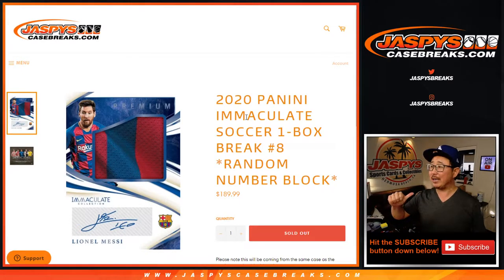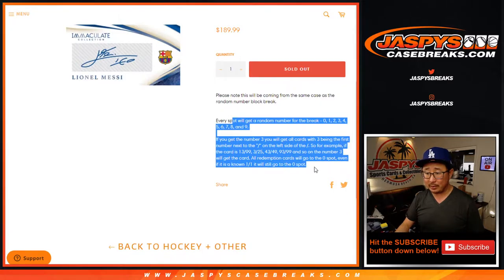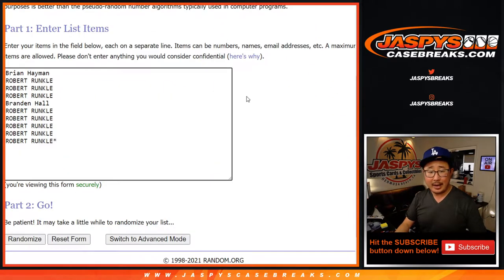Hi everyone, Joe for JazviesCaseBreaks.com coming at you with 2020 Panini Immaculate Soccer. One box, random number block break number eight. If you're not familiar with the number block, there are the instructions right there. There are a few boxes left, so we're going to get that going after this.